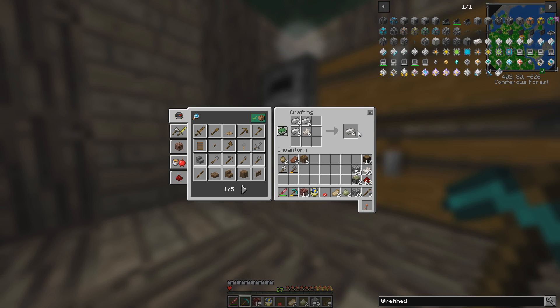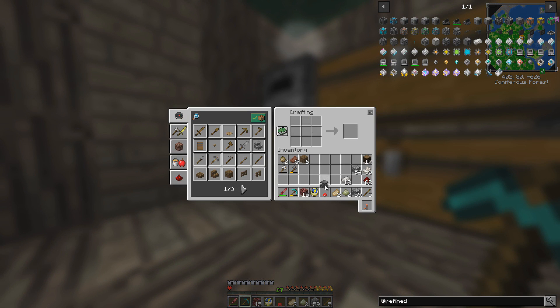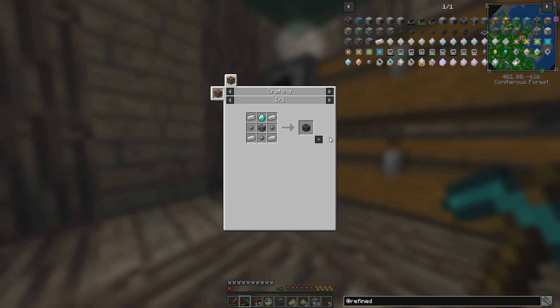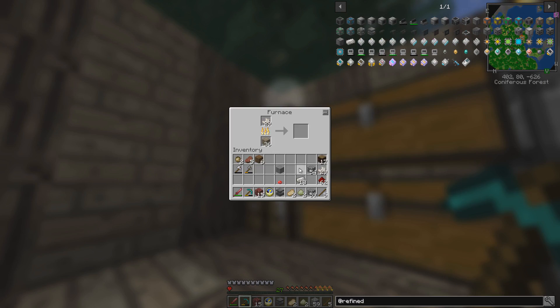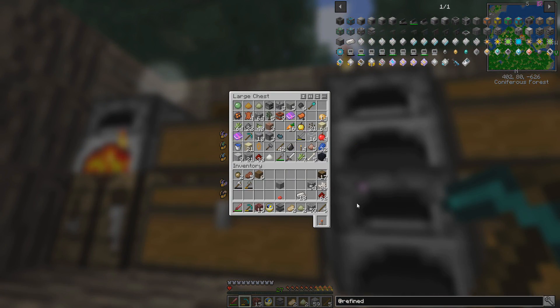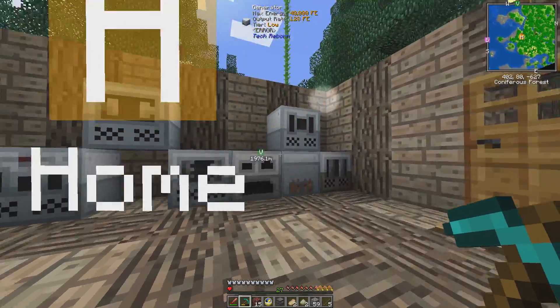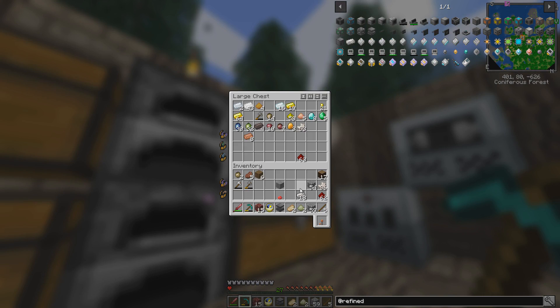Make a bunch of quartz iron — we're going to need all of it. And make a solderer. Now we need to make a controller, which requires a lot of stuff. I need to smelt some quartz to get silicon. I am going to run out of iron though — I have pretty much no iron left after everything I did here yesterday making all these. So I'm definitely going to need more of that.